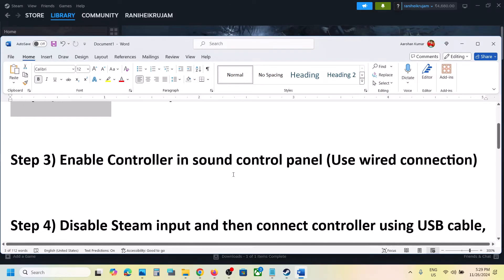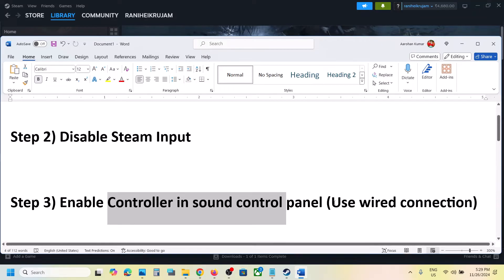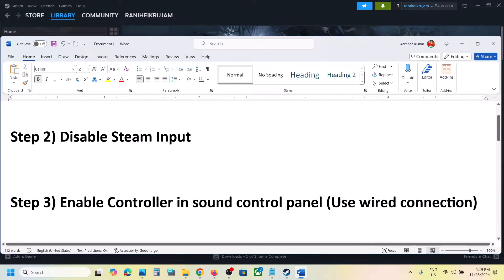The next step is to enable the controller in the Sound Control Panel. For this, use a wired connection — connect your Xbox or PS5 controller using a USB cable.